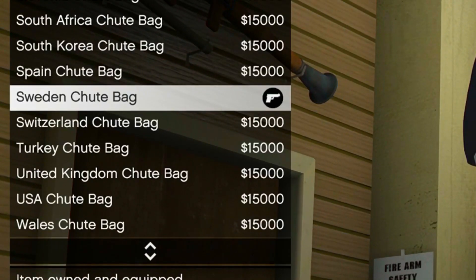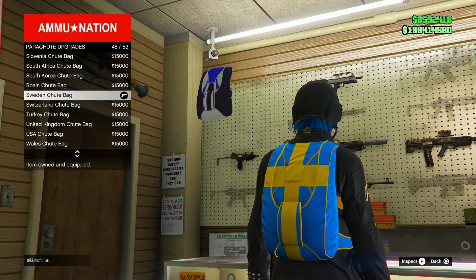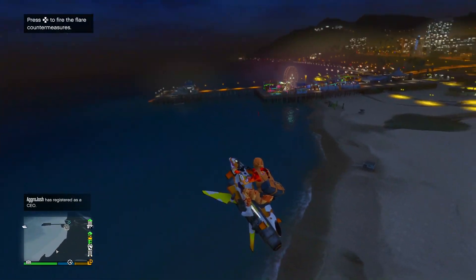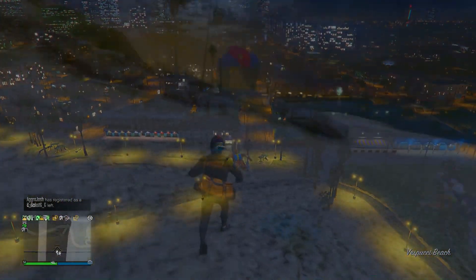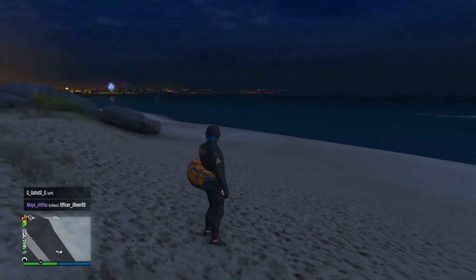The first thing you want to do is purchase a Swedish shoot bag from Ammu-Nation. You really need this to flip the color from whatever duffel bag you currently have to white. Then equip the outfit with the duffel bag and transfer over to the outfit you are creating the white duffel bag on.